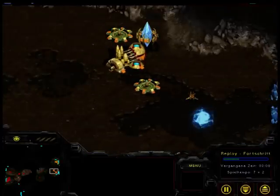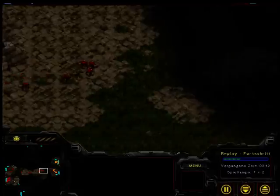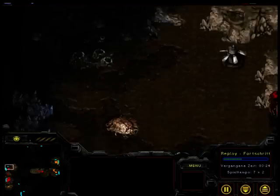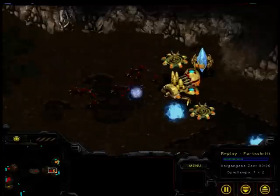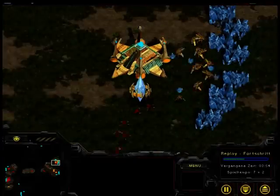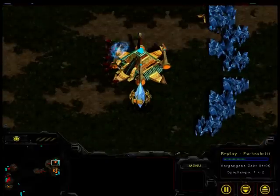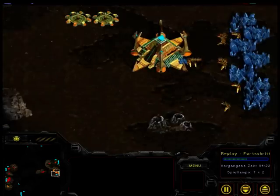Right now he's safe, but when I'm spending all my minerals on Zerglings, he won't be. I already attack and rush through — he has no defense in his base. Just lost one or two Zerglings. Just a little bit of micro: if you're scared of the probes, just attack the Nexus and you'll see it dies. And the game is already over.